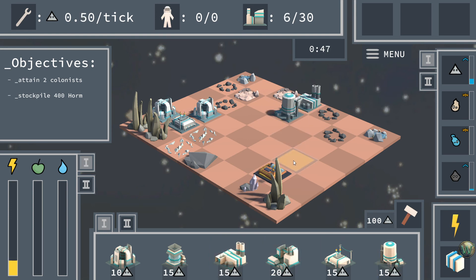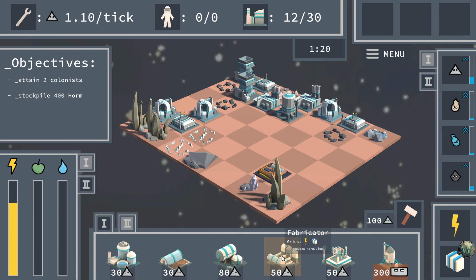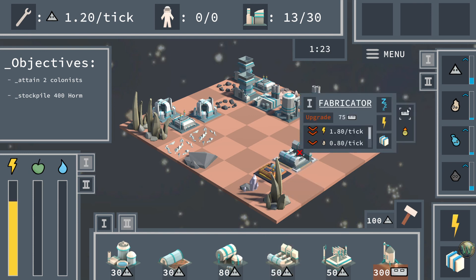Let's place down one more of these, and also put down another one over here to stabilize the gathering of the Iket. I think I want to start collecting the Tsah and Hez so that we can work on some Horm. Now we can make the Horm by going into the Fabricator, and now we're making Horm.